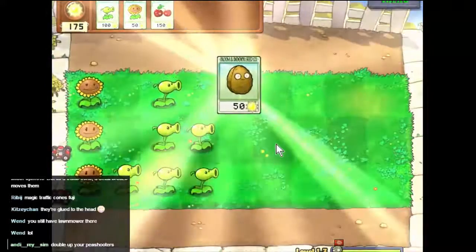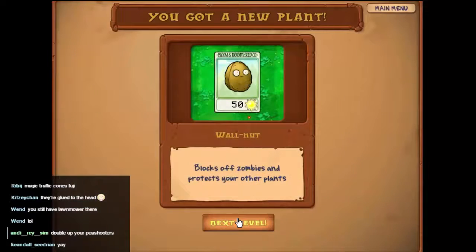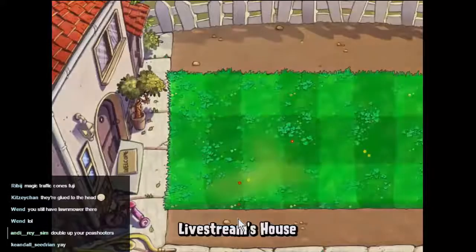That gives us a new plant — the walnut. The walnut basically just blocks the zombies and stops their approach, holding them in place until they eat through it.